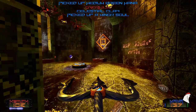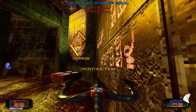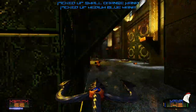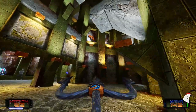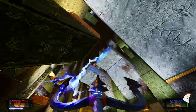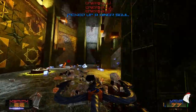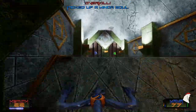Got a Celestial Claw around the corner. Chaos begets destruction. And there you can see the chain lightning effect as I take out all those guys.